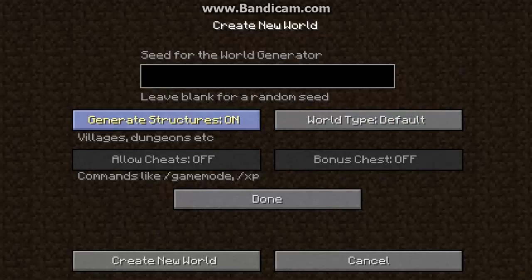Next, you're going to want to keep Generate Structures on, because it makes the game a lot more fun. If you turn them off, you might get bored of the game. I recommend keeping them on, because then you can trade with villagers, which is a new update in 1.3.